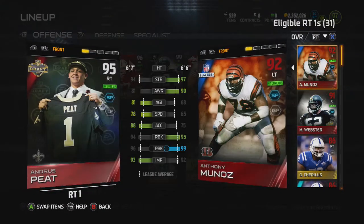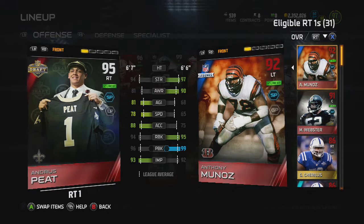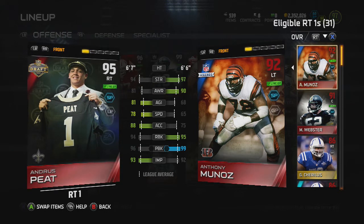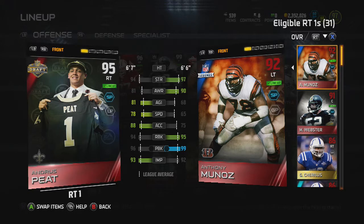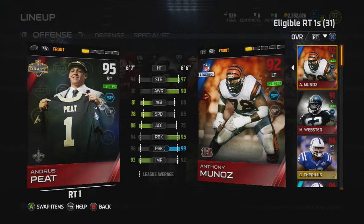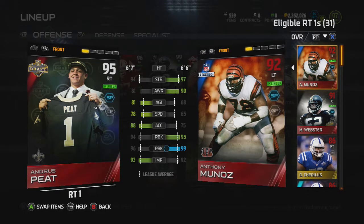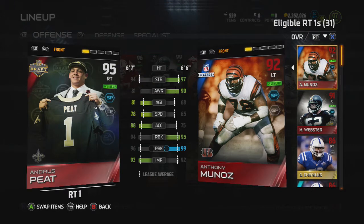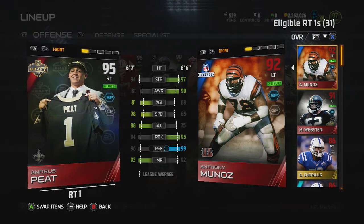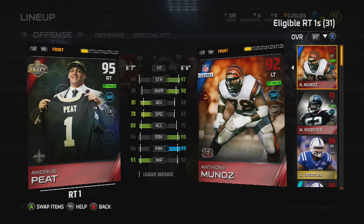Next we have one of the more underrated cards in my opinion — this Andrews Pete. I got him for about 50k. I replaced my 90 Jake Matthews, who I really wanted to replace, and he beat him in everything. He has 94 run block, 96 pass block, and 93 impact block, with good speed, agility, acceleration, and strength. I didn't want to spend 150k on Dan Dierdorf, so I really like this pickup.